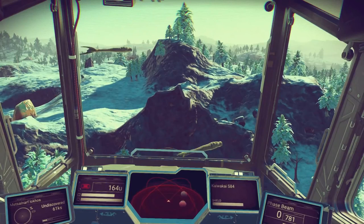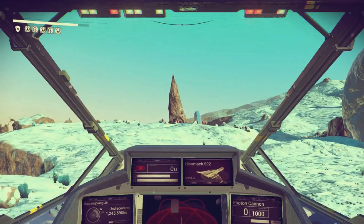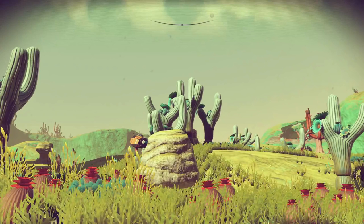One cool thing you can notice on this planet is flying eel-like animals. Here you can appear to see what is one of those guardians that will attack you if you do too much damage to a planet — that's what it appears to be, unless it's something entirely different, but that would be my best guess.